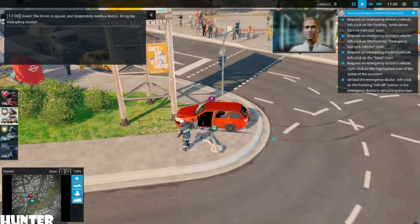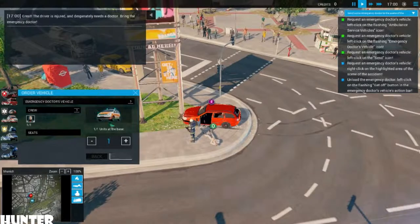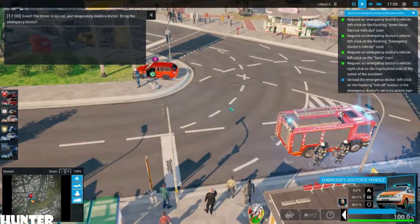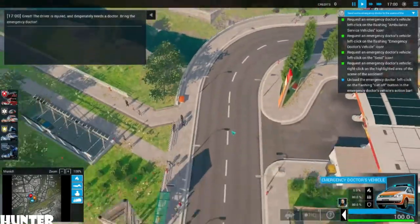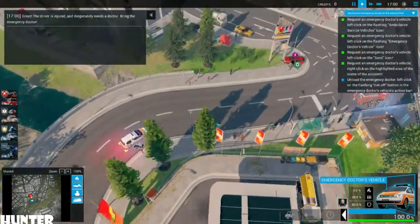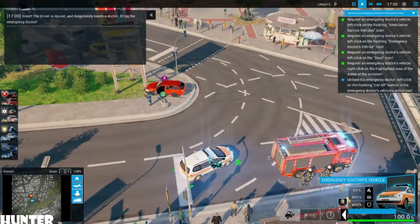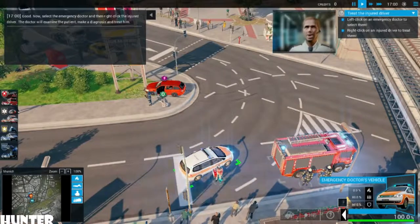Great. The driver is injured and desperately needs a doctor. Bring the emergency doctor to the scene. Now select the emergency doctor and then right-click the injured driver. The doctor will examine the patient, make a diagnosis, and treat him.